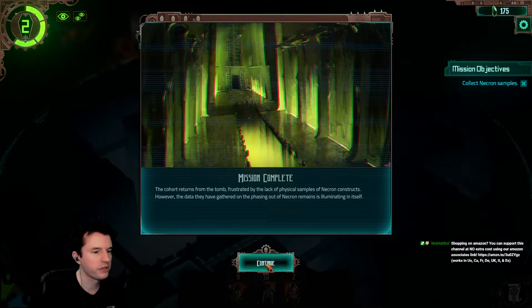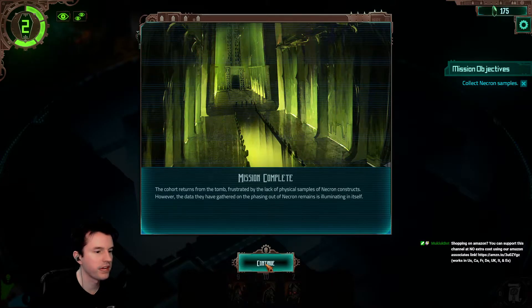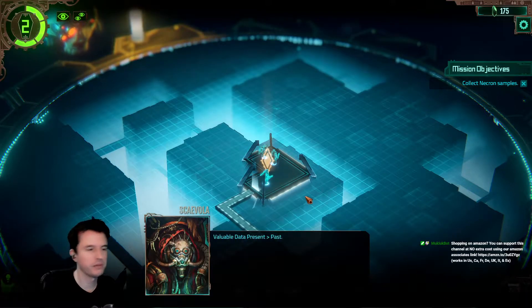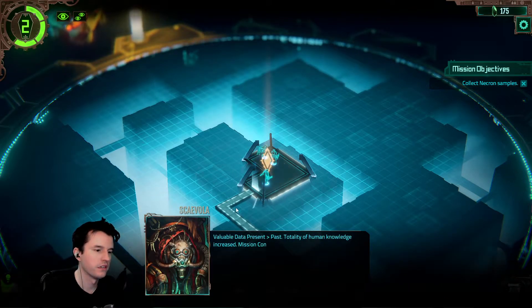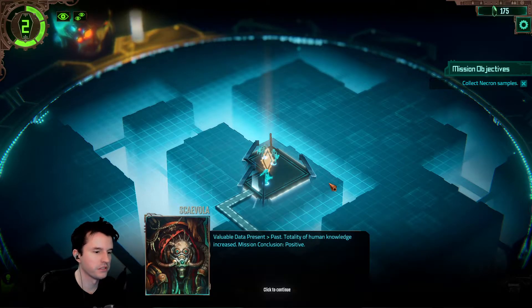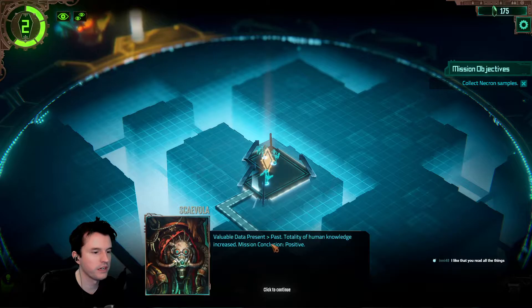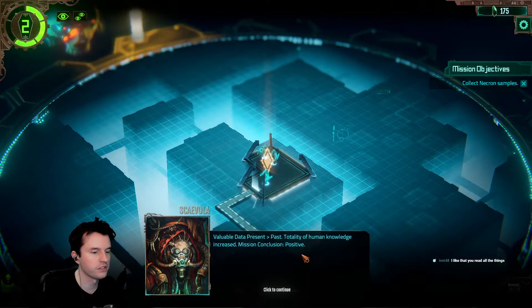The cohort returns from the tomb, frustrated by the lack of physical samples of Necron constructs. However, the data they have gathered on the phasing out of Necron remains is illuminating itself. Achievement unlocked: This is only the beginning. Survive the first mission. Valuable data present greater than past. Totality of human knowledge increased. Mission conclusion positive.